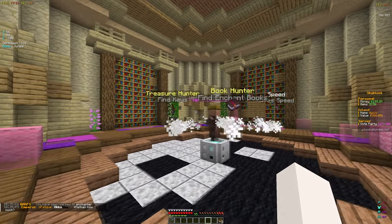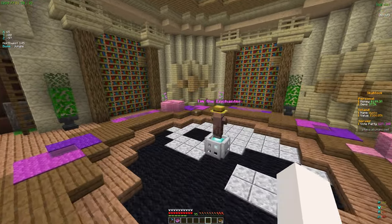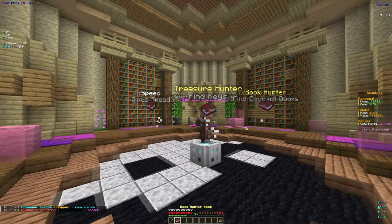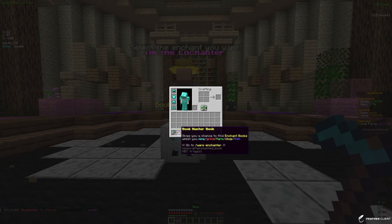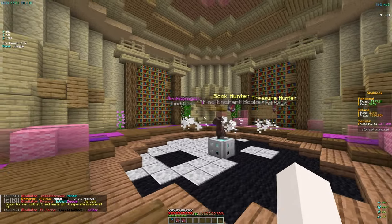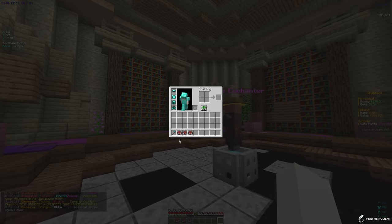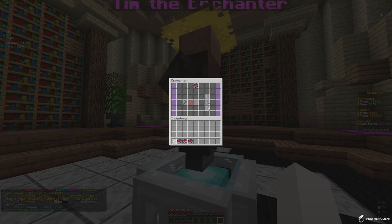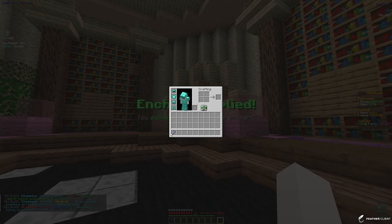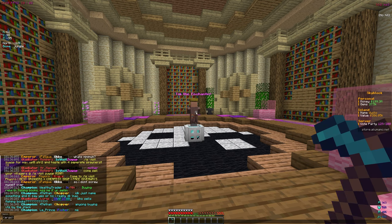Opening the first book - options are treasure hunter, find keys, and book hunter. Going with book hunter because more books will help in the long run. Second book - going with book hunter again to level it up. For the third book, choosing find gems since gems are really useful for the mob farm. Applying the enchants - 138 for the first level - and adding archaeologist too. We have a pretty good hoe now.